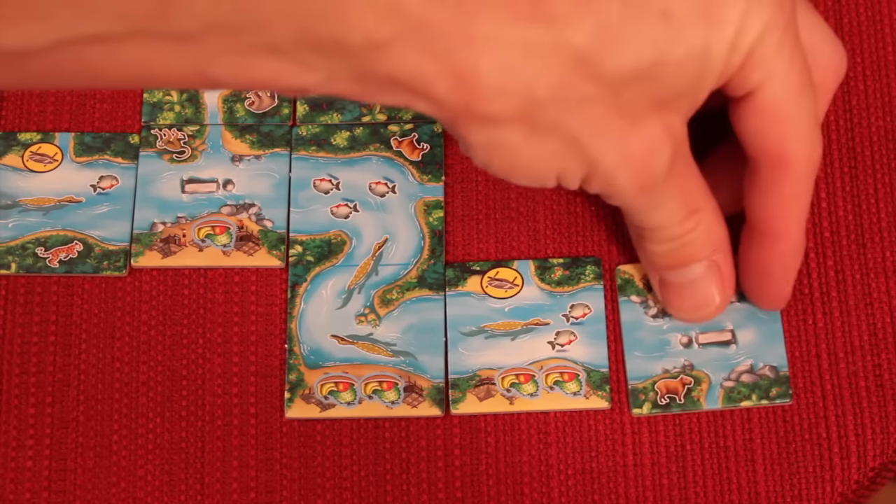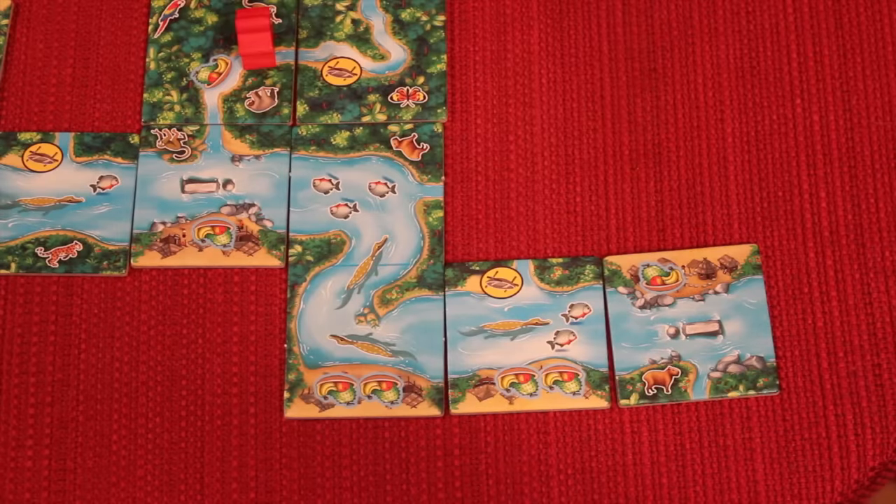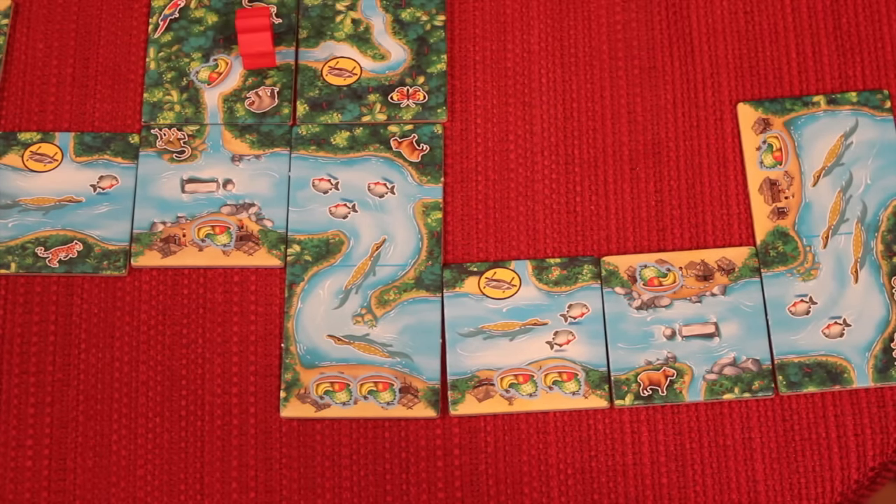There are also special Amazon tiles which allow you to select which doubled Amazon tile you would like to place, depending on where you are in the race, to find the one that will benefit you the most.